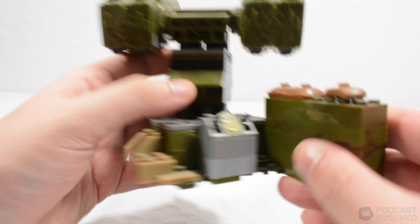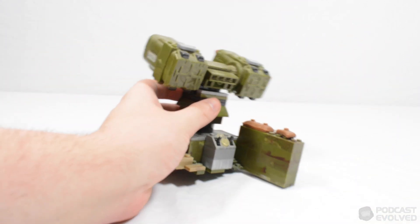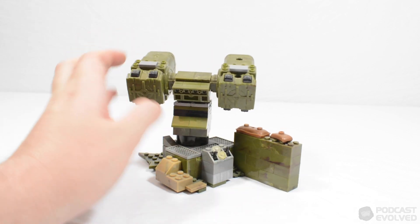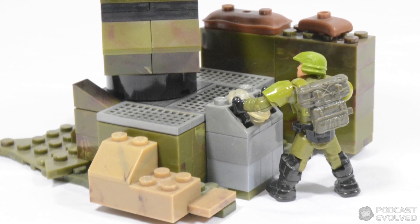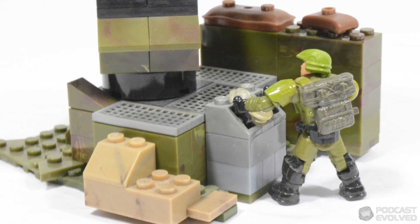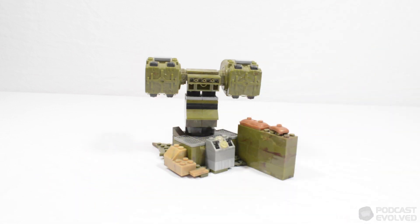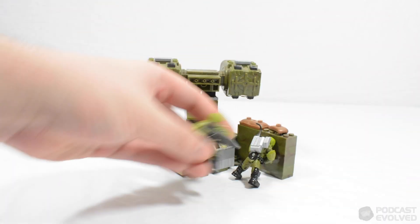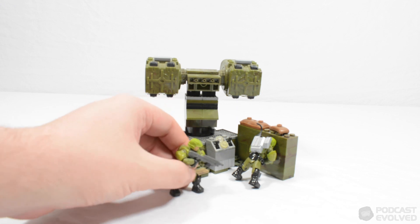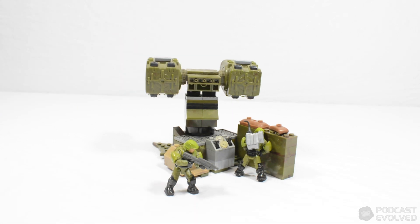I wanted a static turret launcher that looked like it would be out in the hills or somewhere, complete with a little control console — the console pulled from Countdown. The idea is this is an external structure turret that may have some connection to the bunker I also built as part of this MOC, but it's like its own independent area. If we bring in some Marines, the intention was to have Marines able to deploy around it. Ideally in a dream world, this would be on a big base plate and not on a white cloth.